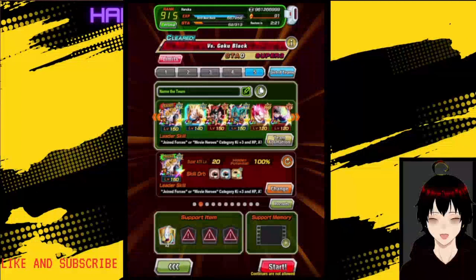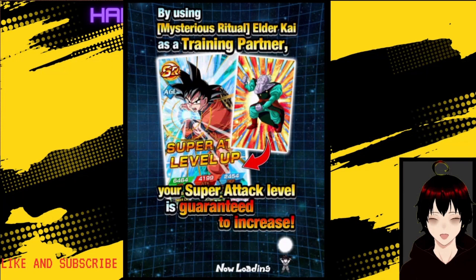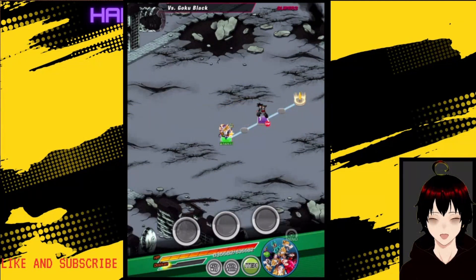Basically this man is good for the first seven turns of a fight. After that he will fall off a bit, but his dodge will be useful. We're going to go into the Goku Black Red Zone, which is still a very difficult event even now. Let's go in and see what we can do.